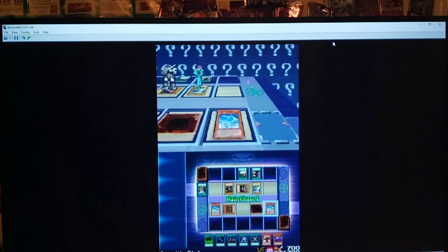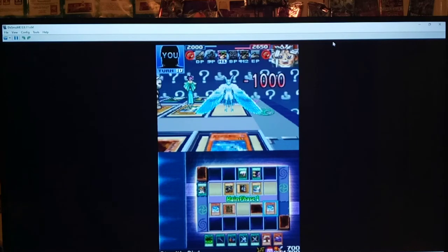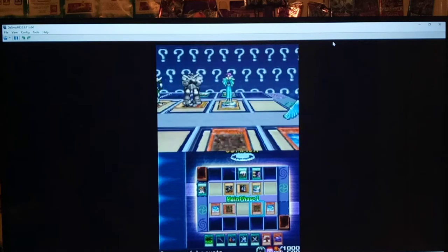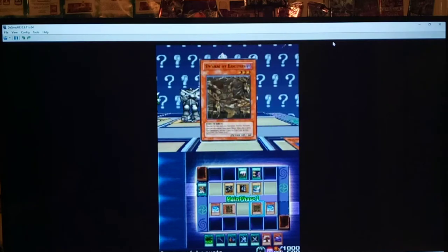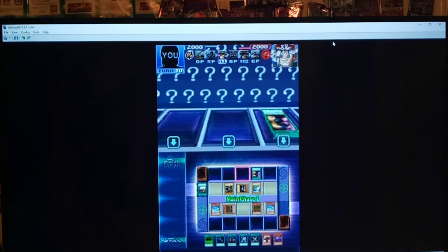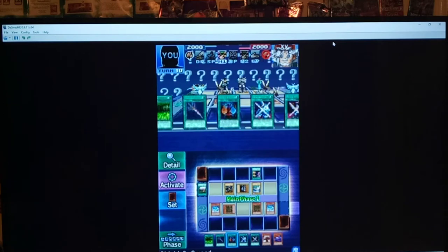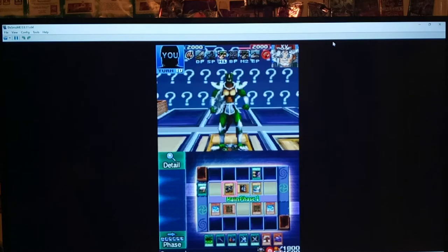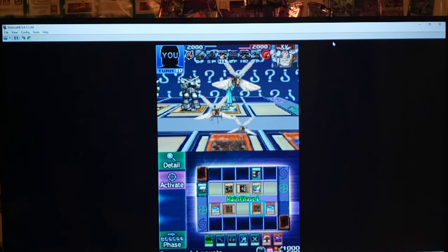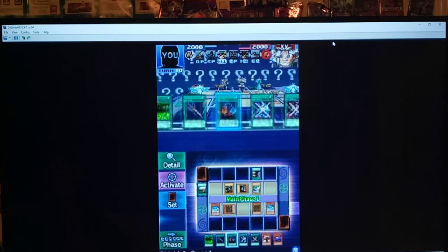1,000 damage. 1,000 damage. There we go. So we really only need to do 2,000 damage. I guess we'll flip the second Swarm of Locusts to take out Vengeful Box Spirit. Hmm, maybe I shouldn't have done that, though. I just realized we have Shield and Sword in hand. It might be... Let's see if I'm 500 short. If I'm 500 short, then I know I need to wait on the second Locust.